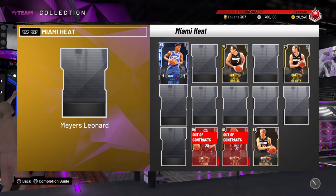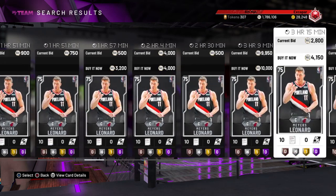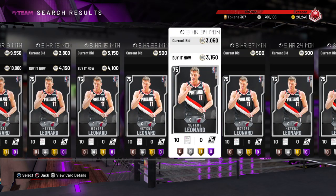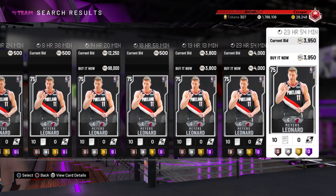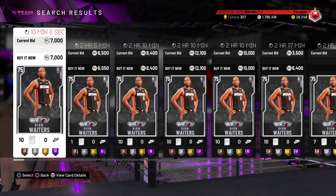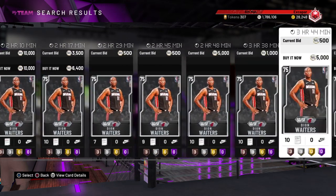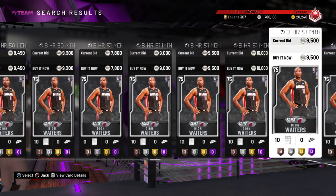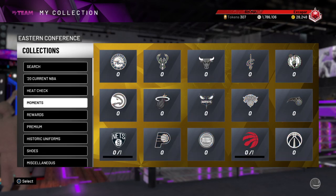What I do is go into the auction house and search, trying to weed out cards. There's a Miles Leonard listed at 3,150 with the next one at 4,000, so that's a good price. You can search by team and silver, then just keep scrolling through, try to get a price you like, snipe them, get them down. Times like these are when you really want to pick up some of these lesser cards.